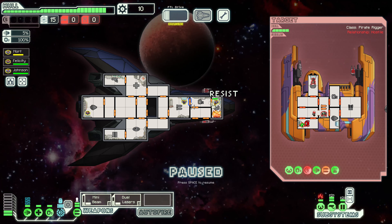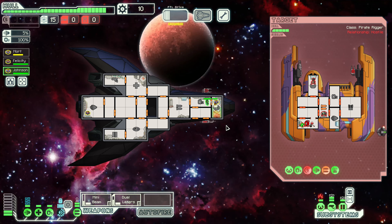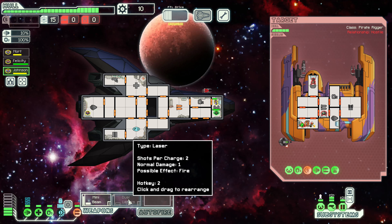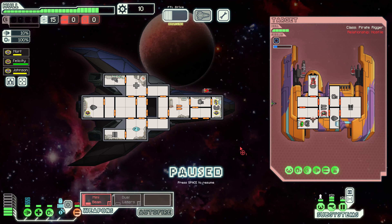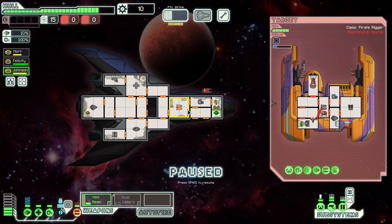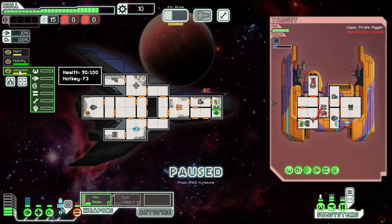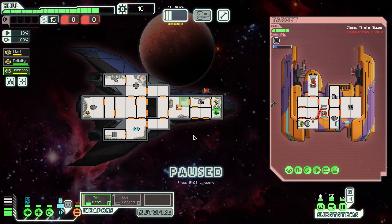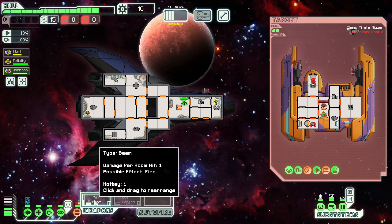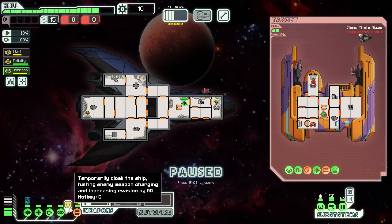Let's keep their weapons down as far as possible — the shields shouldn't regen. Who is our weapons guy? Johnson. Let's send you back to weapons, hopefully that helps. We kept their shields down, we just need a little bit of extra time. Let's hit that cloak button — make sure their stuff doesn't come back online. We need to get this power back into our weapons if we're going to succeed.